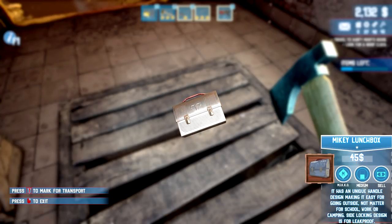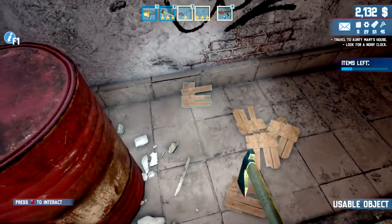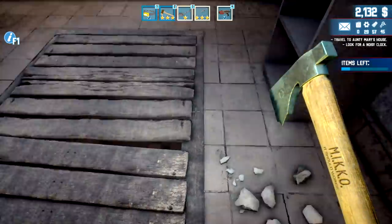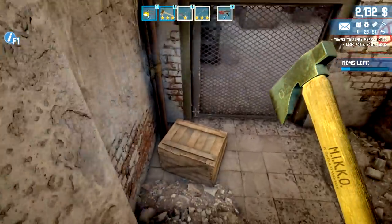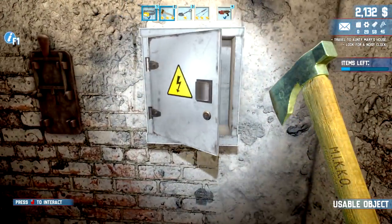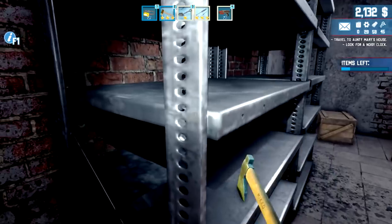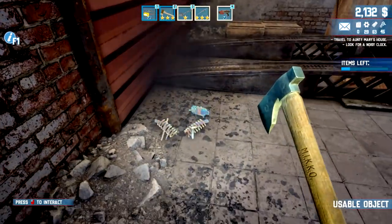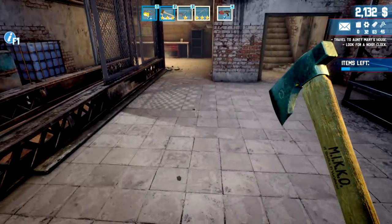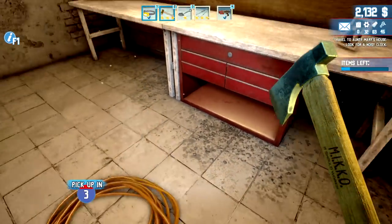A lunch box — 'a unique handle design making it easier for going outside, school work, and camping.' Leak proof — I think I had one of those as a kid. They're also a great weapon if you need to defend yourself. Alright, there we go. This should still be open — yes it is! Open up sesame. Nothing else back there. Grabbing all the stuff — hopefully we can sell what we just got and make 2,500 bucks. Oh — Game Over match, that's actually 68 bucks! I'll take that.